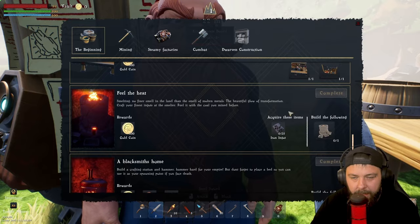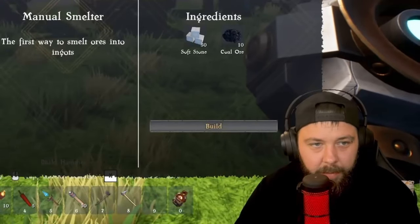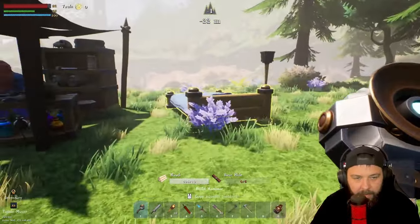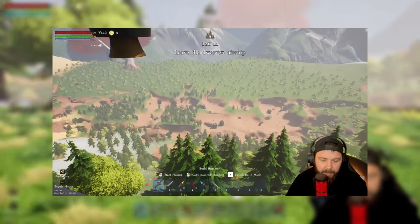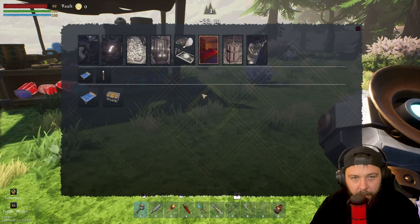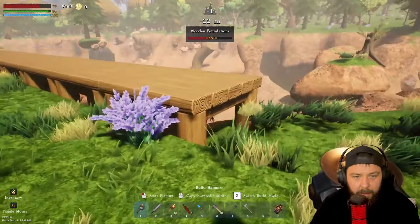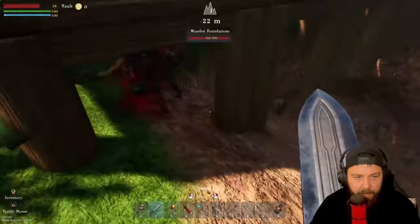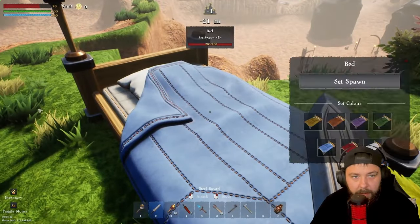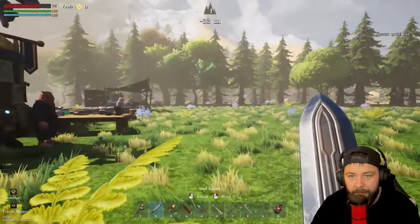Something I forgot to mention that I do highly recommend doing as quickly as possible is building a bed, because a bed will basically allow you to set your spawn point. Otherwise you'll end up spawning back at the spawn point where the airship dropped you off. They have changed the recipe from the demo — it now requires five boar hide, so we need to go venture out and find some boars. With our boar hide all gathered up we can get our bed down. We can set the colour for the bed as well. So the spawn point is all sorted.